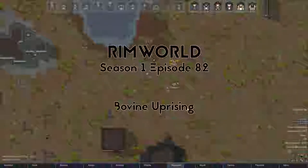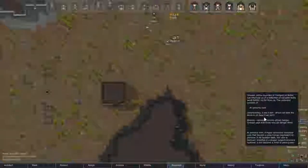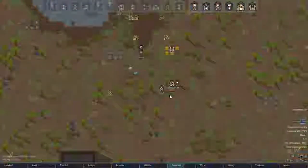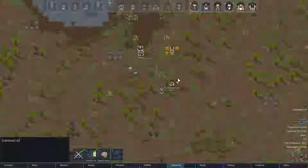Alright, how's it going? This is Colrolf and welcome back to RimWorld, where we are on this item stash request to get the AI persona core. It should be in this building but there's unknown dangers, so let's set up and proceed cautiously.